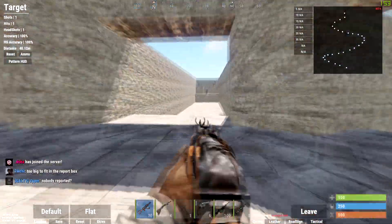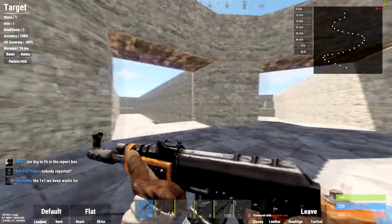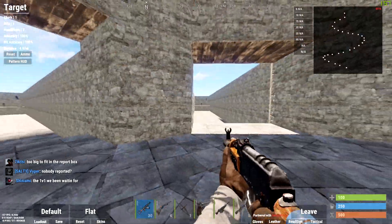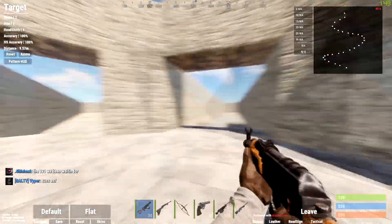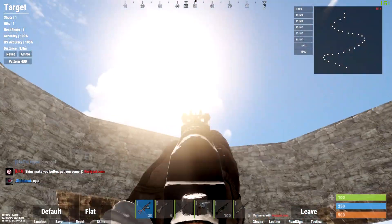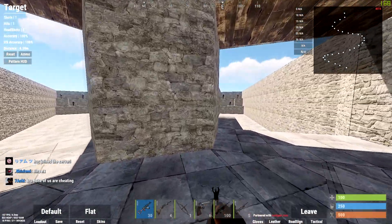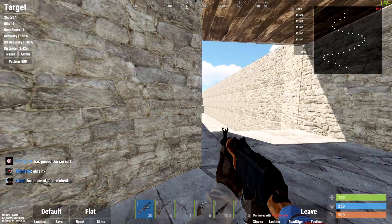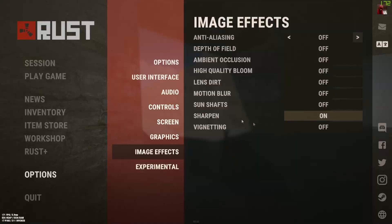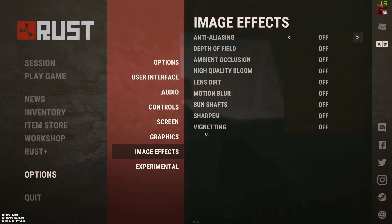Lens dirt makes it hard to see people — same thing as bloom. Motion blur most people already have off because everyone says to turn it off when you first get the game. Sun shafts I haven't really noticed much difference with. Sharpen has no performance impact — it doesn't matter too much.